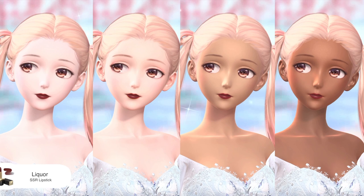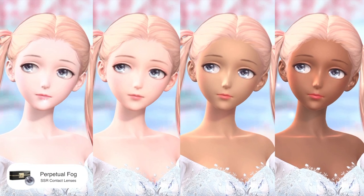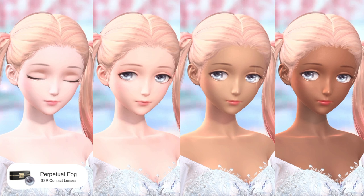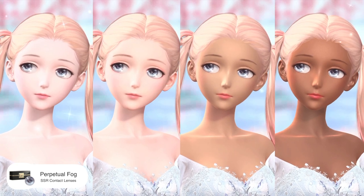Star Frost is a foundation item that pairs pink with purple eyeshadows for a smoky eye look. Liquor is a dark chocolatey lipstick. Last but not least, a pair of grayish-blue contact lenses — it's one of my favorite contact lenses in the game so far. Some of my friends hated them though. What do you think?